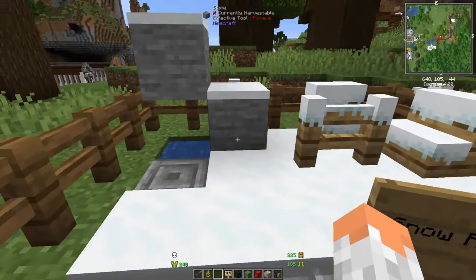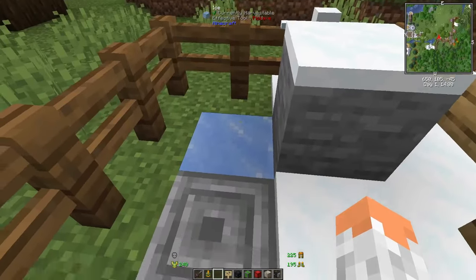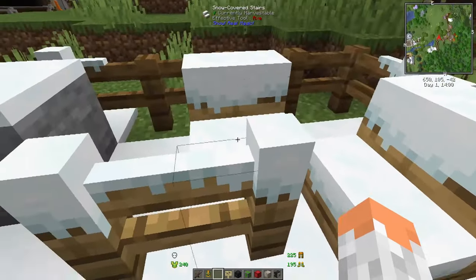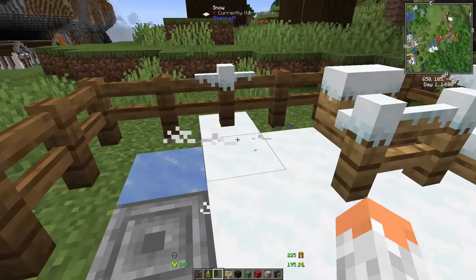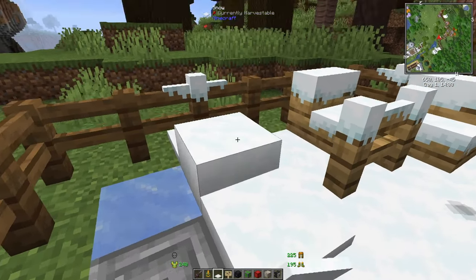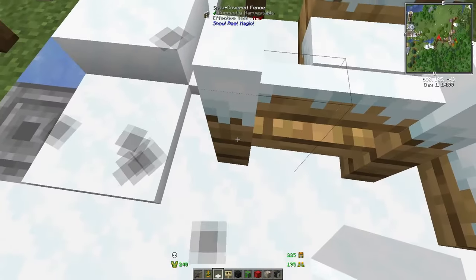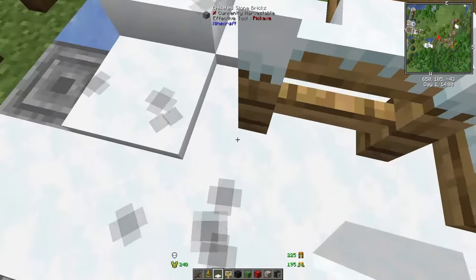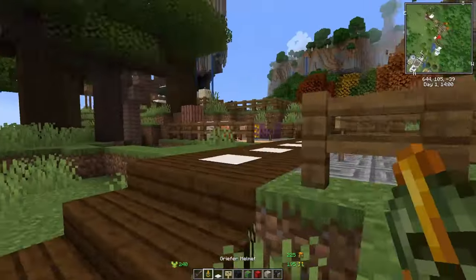With Snow Real Magic, if you destroy the block underneath snow, it turns water into ice. You also get snow on top of fences and stairs, which gives a very nice feel, and stackable snow also appears on fences.